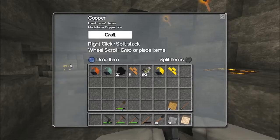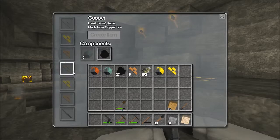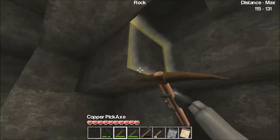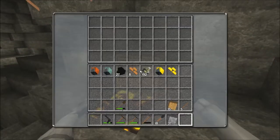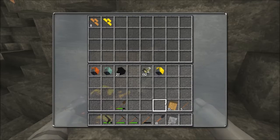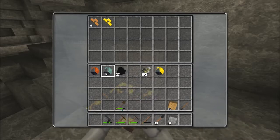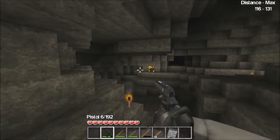Oh, iron — I kind of need one of those. I thought I could build a gold weapon but I guess not, unless I didn't craft anything with gold yet. I crafted a crate, so now I can put some of my stuff in it. I need some iron really bad — let's see what I can store here before heading down.